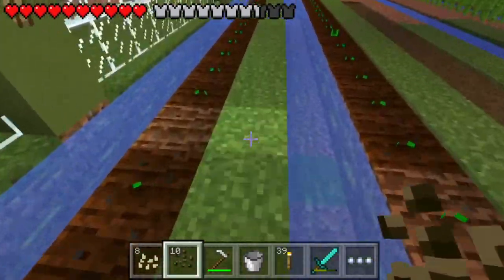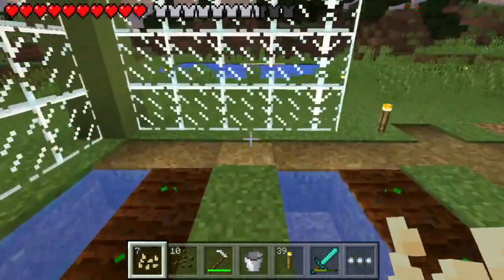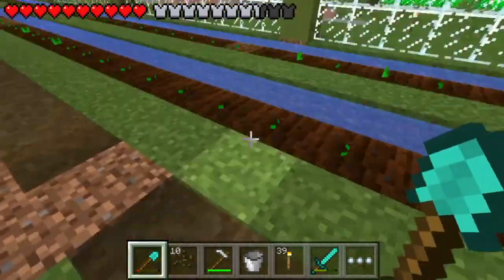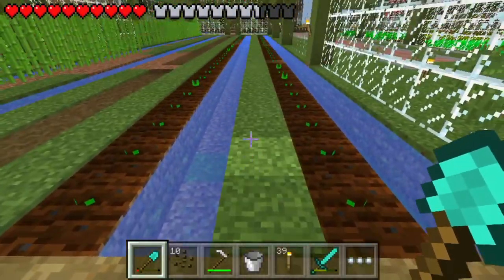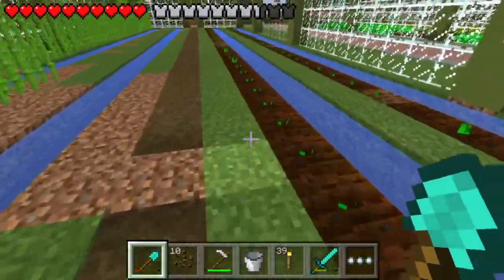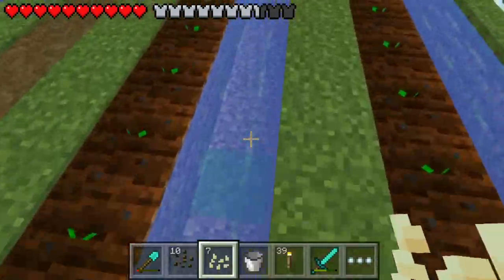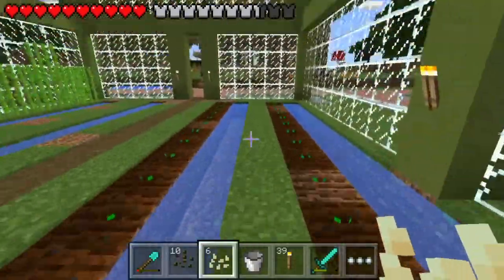All the seeds are planted now — these are all melons and pumpkins. These ones are pumpkins and these ones are melons. It worked out perfectly because we had six spots and the path in the middle lined up just right. But I noticed at nighttime the seeds were popping out of the ground — we might have to put some more lighting down here, maybe some glowstone or jack-o-lanterns, because just torches don't seem to be doing the trick.